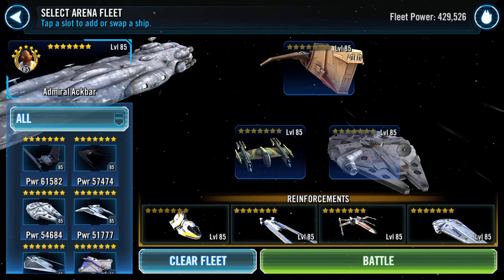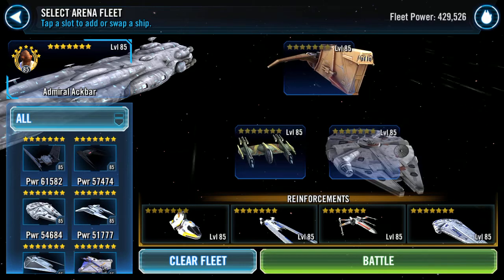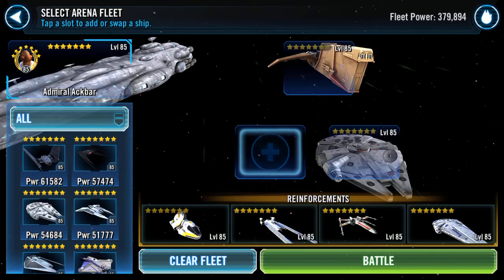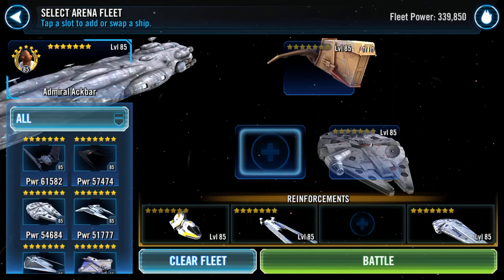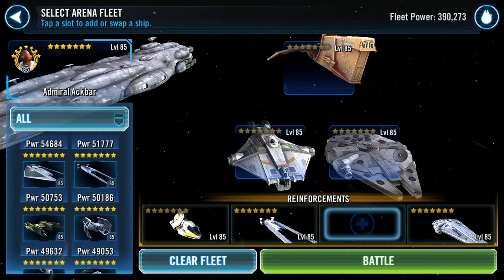Hello Galaxy of Heroes. I'm about to go into a fleet battle. Before I do, I want to switch around my lineup. So I'm going to drop out Xanadu Blood and I'm also going to drop out Wedge. And we're going to bring back in Ghost.